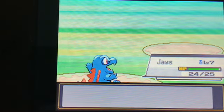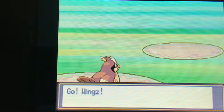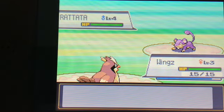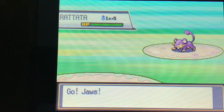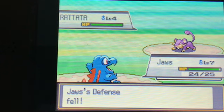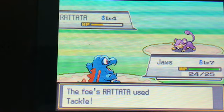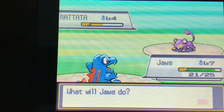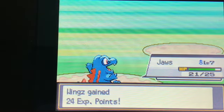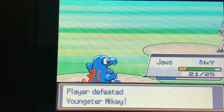I'm going to switch up the order, so I'll switch Wings back out, then switch to Jaws again. Down goes Rattata. Wings grew to level 4 — that's great. And Jaws is level 7 still. Youngster Mikey is defeated.